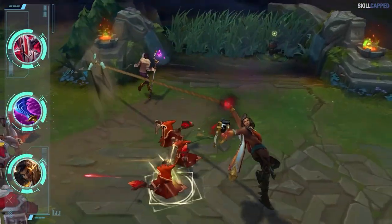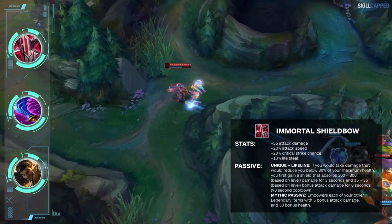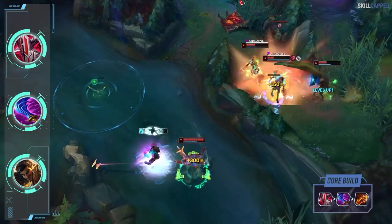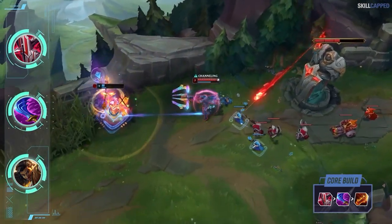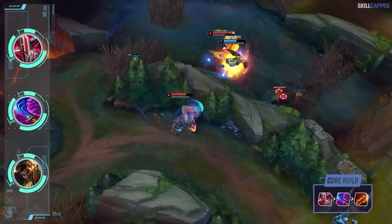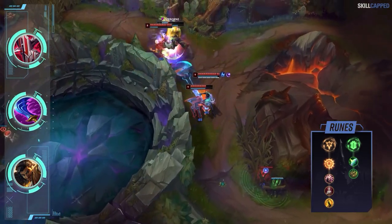Instead of rushing the more popular Kraken Slayer or Wit's End, many Kog'Maw one tricks have been abusing a Immortal Shieldbow rush. Although the damage potential of Shieldbow isn't that of Kraken Slayer, the lifesteal and shield you get is often more valuable. Kog'Maw wants to swing into fights with E and needs to get relatively up close to deal his damage, so Shieldbow is great in that regard. Kog'Maw one tricks who rush Shieldbow then prioritize Wit's End second, which is a disgusting 2-item spike. Even after the Wit's End nerfs, it's still very strong — especially against heavy AP enemy compositions. Third item to round out the build is Rageblade. For runes, Press the Attack is most optimal with Presence of Mind, Bloodline, and Coup de Grace. Run Shield Bash and Bone Plating for secondaries.